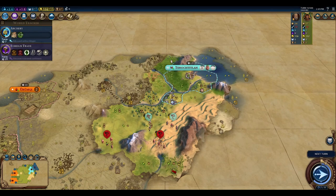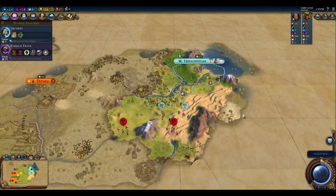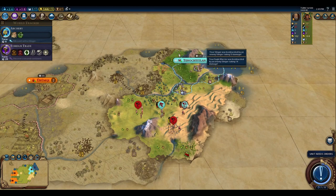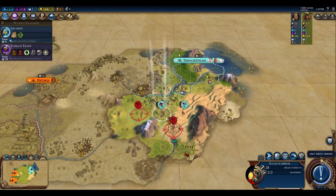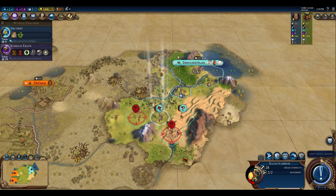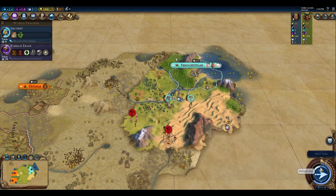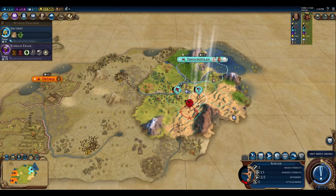We reveal another diamond source but it's four tiles away, so it can't be worked within the same city for that industry — a bit unfortunate. We're maneuvering around barbarian slingers who keep blocking the tribal village, but we should still beat Mongolia to it.